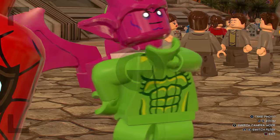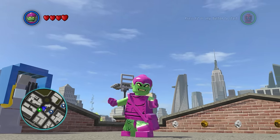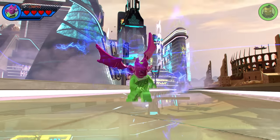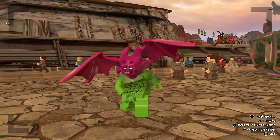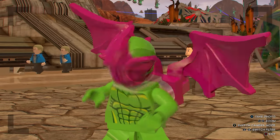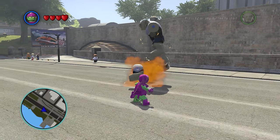Moving into the top 20, at number 20 we have Goblin 2099. You will see that Green Goblin is quite high on my list, and the only real difference between them is that Goblin 2099 has electrical grenades and uses wings instead of a glider. The only reason why he is not up there with Green Goblin is I am not a major fan of this appearance — though it is definitely better than Green Goblin Ultimate.